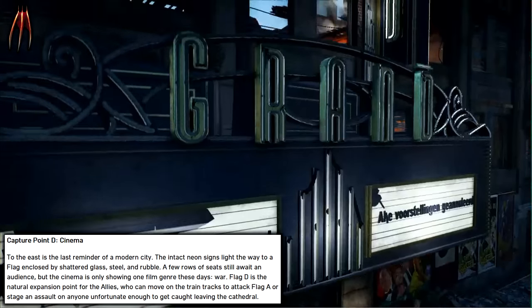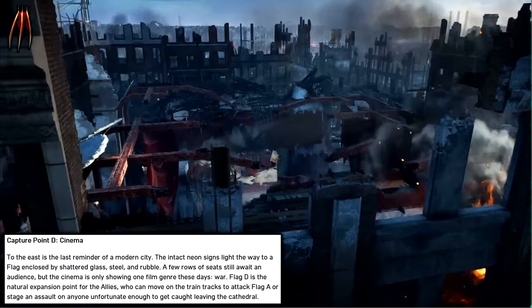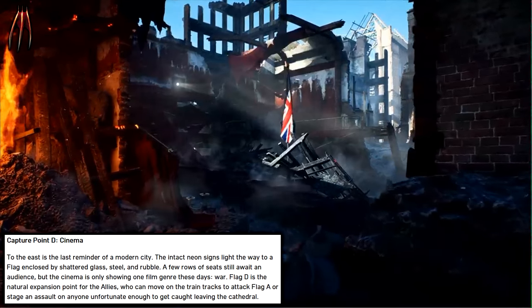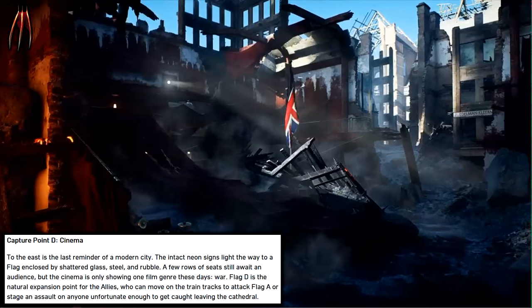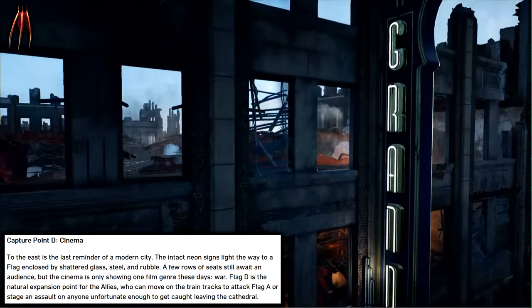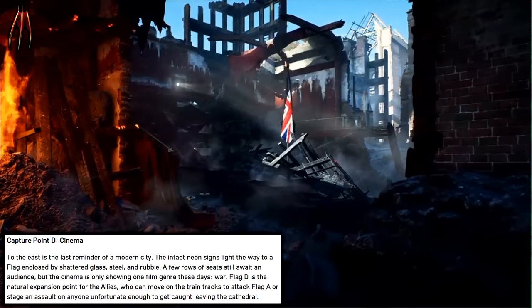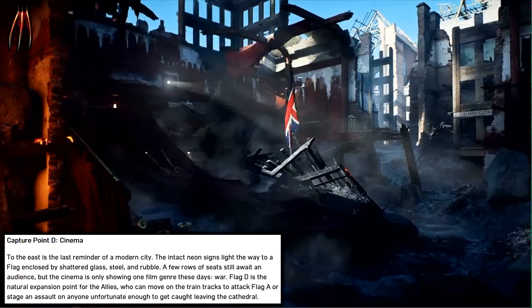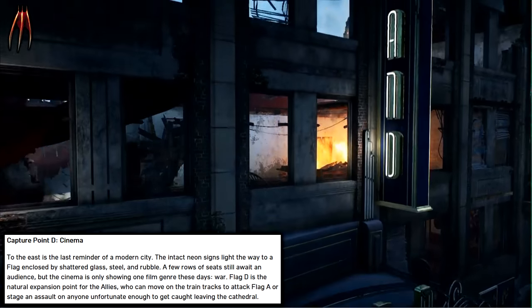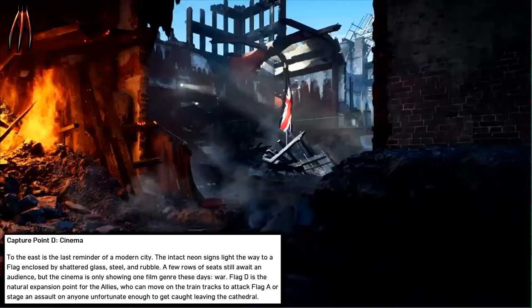Capture Point D: Cinema. To the east is the last reminder of a modern city — the intact neon signs light the way to a flag enclosed by shadow, glass, steel, and rubble. A few rows of seats still await an audience, but the cinema is only showing one film genre these days: war. Flag D is the natural expansion point for the Allies, who can move on the train tracks to attack Flag A or stage an assault on anyone unfortunate enough to be caught leaving the Cathedral.